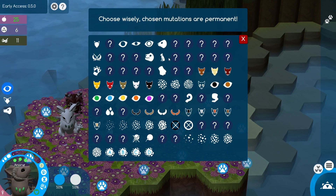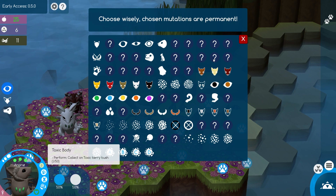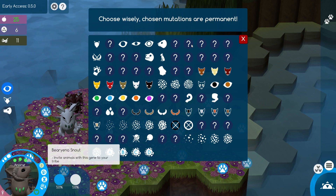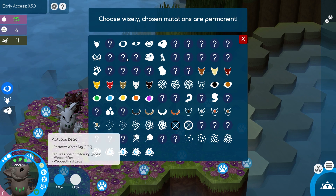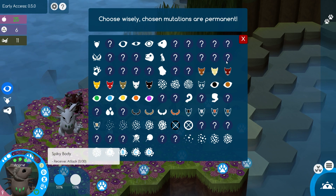That'll bring us a little bit closer to unlocking yet another gene in our mutation menu too. If we open this up, we should be able to find the toxic body in here somewhere — there it is, the toxic body. We need to perform 50 collect actions on the toxic berry bushes, and then we'll be able to unlock that for one of our future babies. The poison fangs are also locked, and it says that we need the toxic body in order to mutate it, but we also need to travel to new islands. So I wonder if this is what they meant by the challenge islands — maybe we need to get to one of the special challenge islands to unlock it first? I would love to unlock every last one of these genes — that has got to be a major goal of this series.